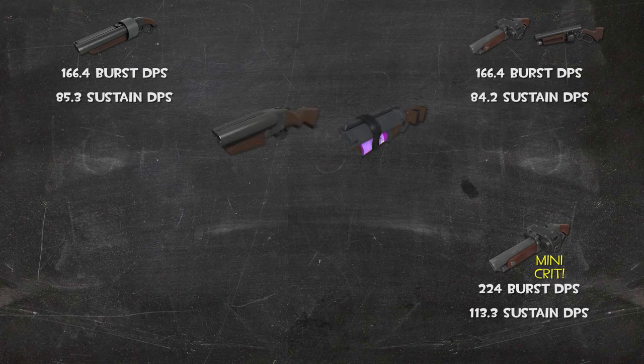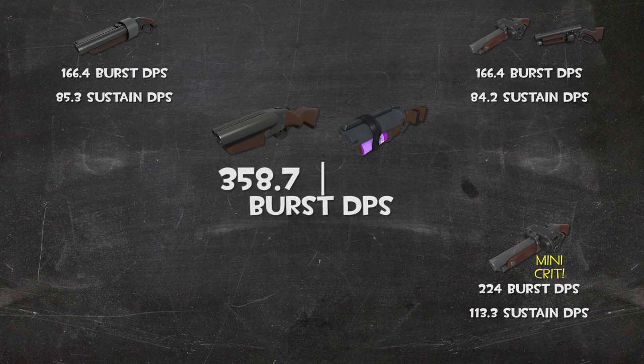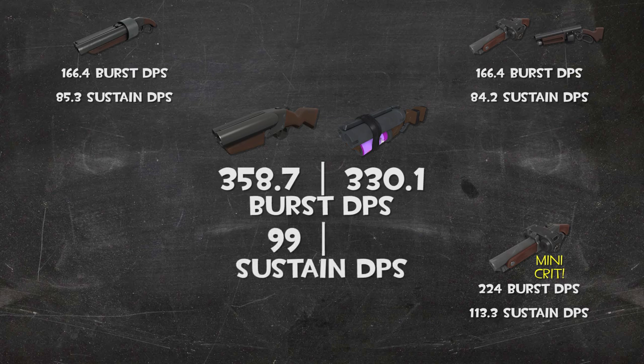If we want to see the kings of burst damage, let's turn our attention to our double-barreled primaries. The Force of Nature and the Soda Popper fire almost twice as fast as the previously mentioned weapons, so while their damage may not be much higher — or at all in the case of the Soda Popper — their burst DPS is much higher. The Force of Nature puts out 358 damage per second, while the Soda Popper is a little behind with 330 DPS, but it overtakes the Force of Nature when it comes to sustained damage because of its faster reloads. The Force of Nature puts out 99 sustained DPS, while the Soda Popper takes the crown with 111 damage per second.